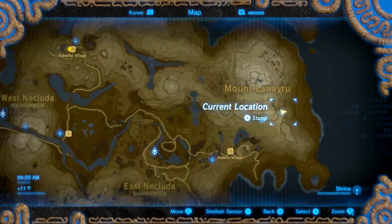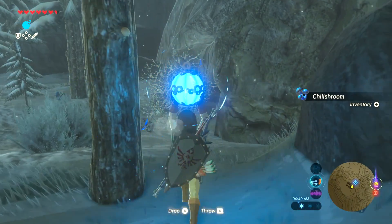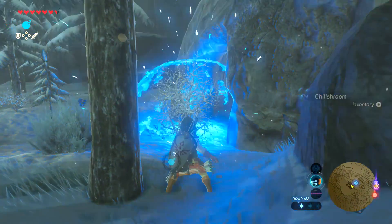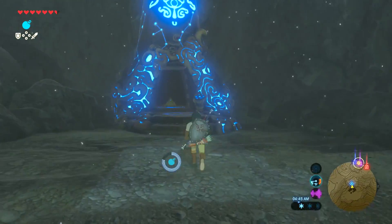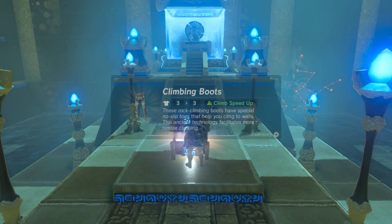The last shrine is located to the southeast side here. Find a destructible large chunk of rock at this point on your map and blow it up with a bomb. The last shrine will be right behind the rocks. The leg piece is in the chest right before claiming the spirit orb.